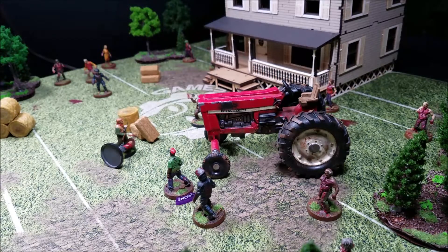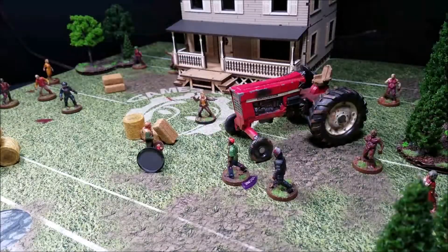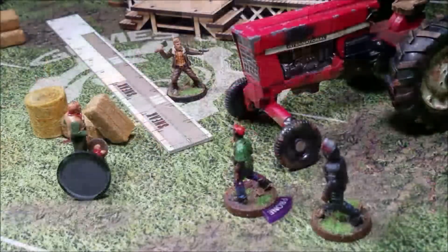No melee this phase, so the threat stays at five. We roll for the prone walker in the end phase to see if he gets back up — he stays prone. Threat increases by one to six. End of turn two.